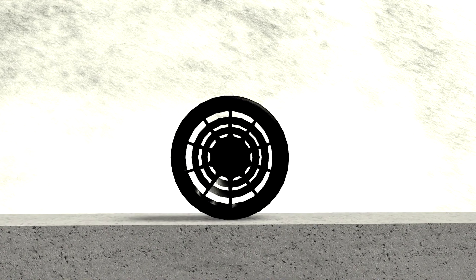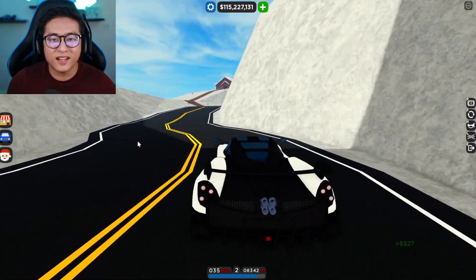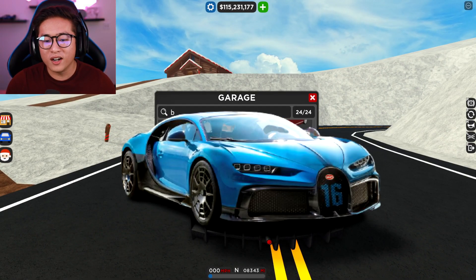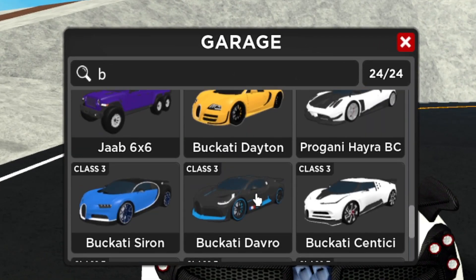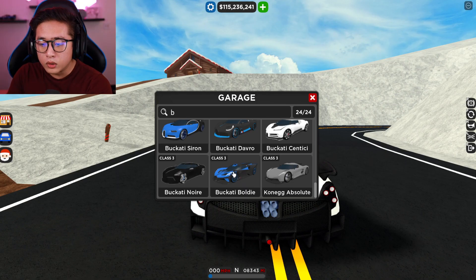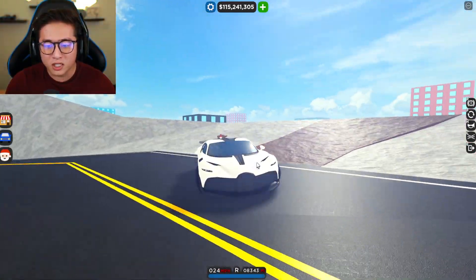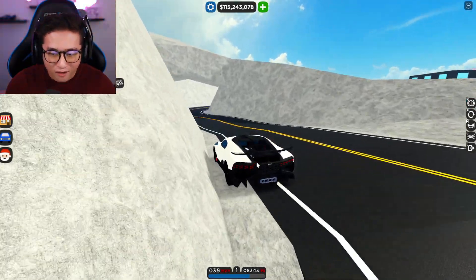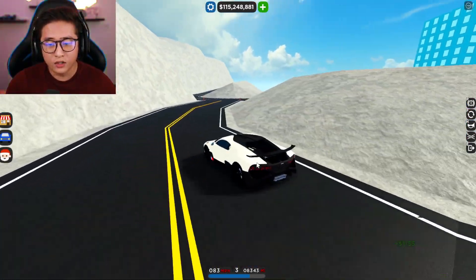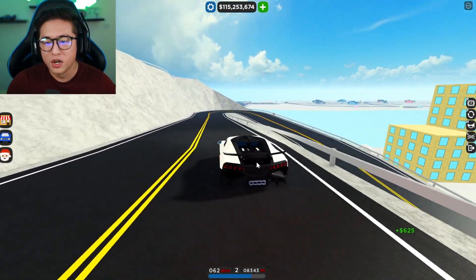Now we got this screenshot right here — it's just a rim, it is just a wheel showing on this picture. But that rim right there is enough to tell us that yes, the car I've been waiting for the longest time, the Bugatti Pure Sport, is coming to Car Dealership Tycoon. This is very exciting because we don't have the Bugatti Pure Sport. Yeah, we have the Bugatti Chiron, the Divo, the Centodieci, the Pur Sport — we have Bugattis, but this one is a different one. I'm gonna pop up a picture of what the Pure Sport looks like and it looks absolutely amazing.